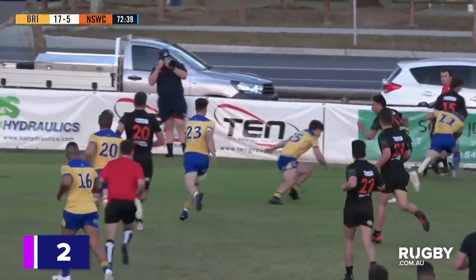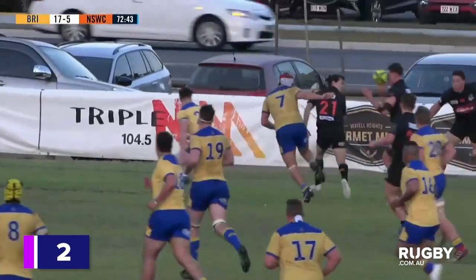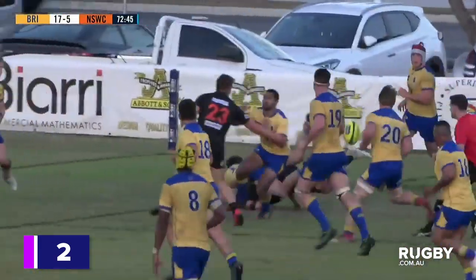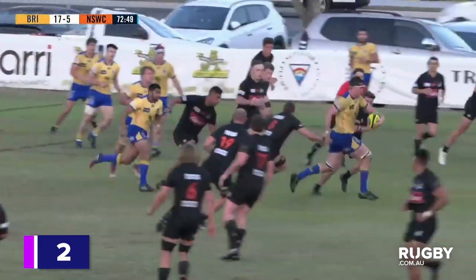Now on the right-hand side, great flick out but back the flood. Nalangani Tawasi inside with a run, throwing the flick passes left and right. Wallace will clean it up after the knock on.